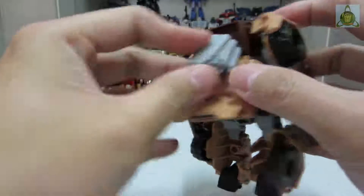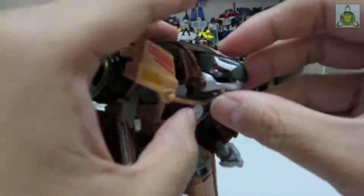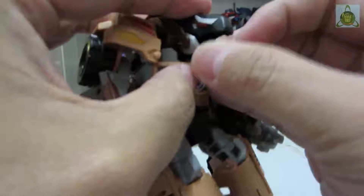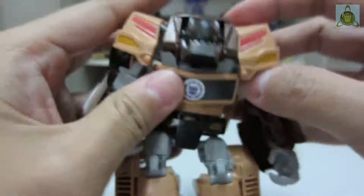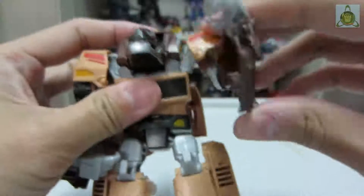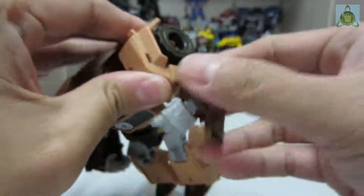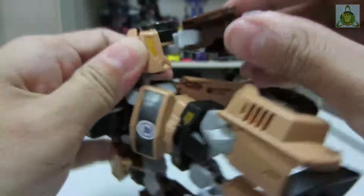Here's a closer look at his face — his jaws just open and close. You cannot rotate his head. His shoulders are on a ball joint so you can rotate them 360 degrees. There's elbow articulation as well — you can swivel the elbow here.